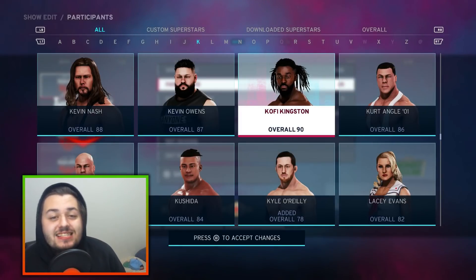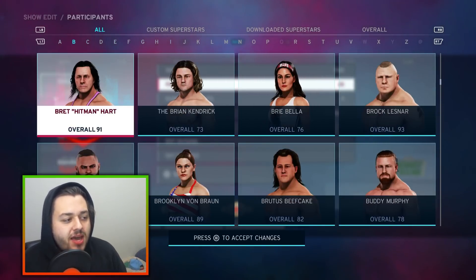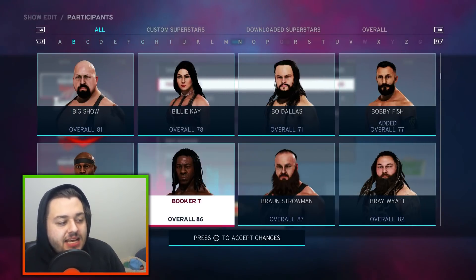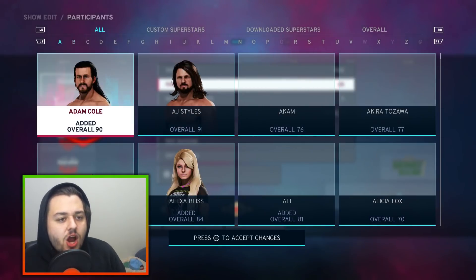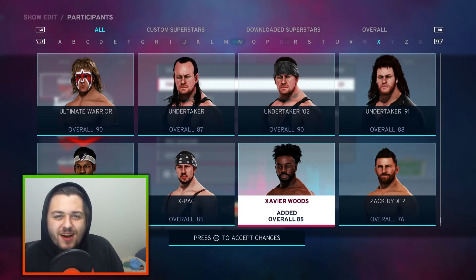The Booker Man can book — it's a New Day, yes it is! And they are not split up here on Monday Night. Give me Kofi Kingston, give me Big E, and last but not least, give me Xavier Woods. And they wearing that good, good attire in 2K20. You love to see it, man.